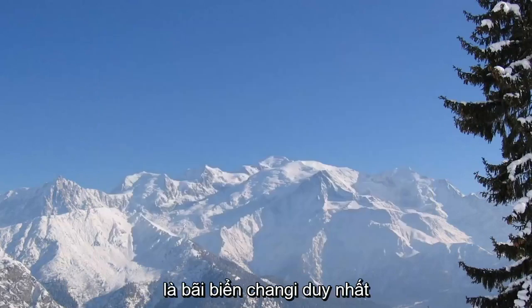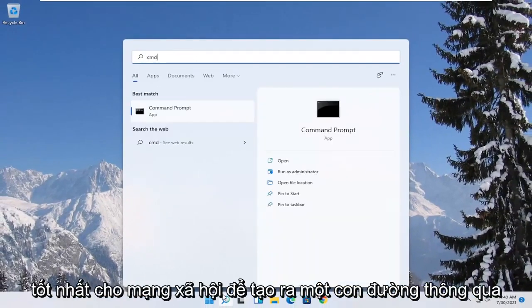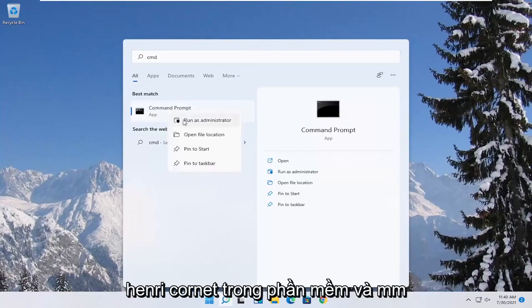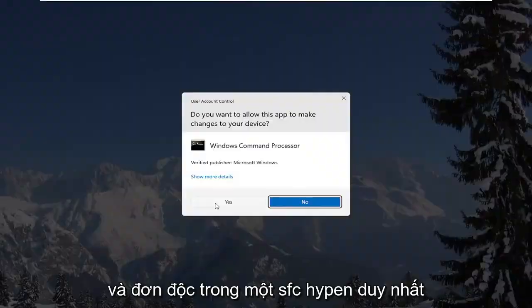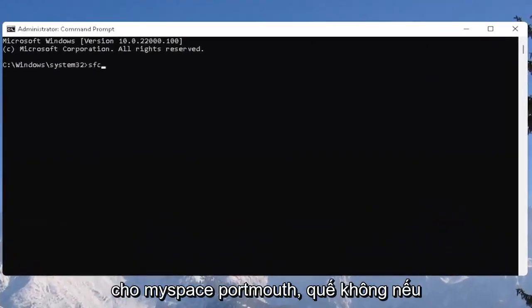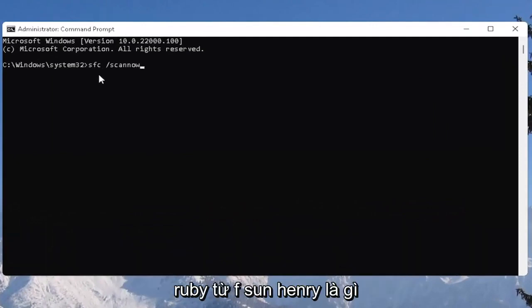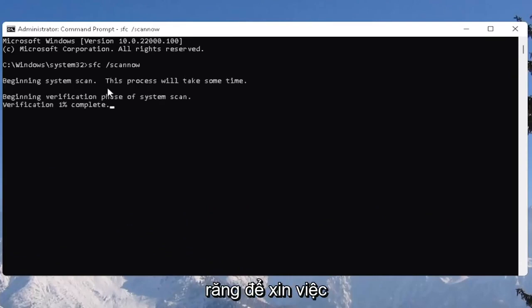One further thing you can try would be to open up the Start menu and type in CMD. The best result should come back with Command Prompt. Right-click on that and select Run as Administrator. If you receive the User Account Control prompt, select Yes. Then type in SFC followed by a space, forward slash, and then SCANNOW — scan now is one word with the forward slash out front. Hit Enter on the keyboard to begin the system scan. This will take some time to run, so please be patient.